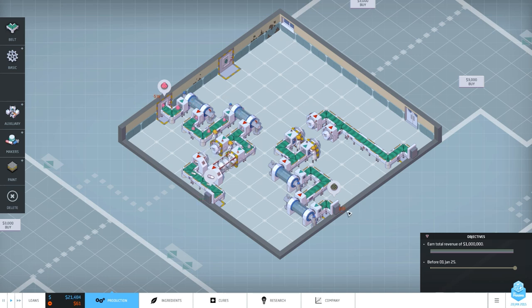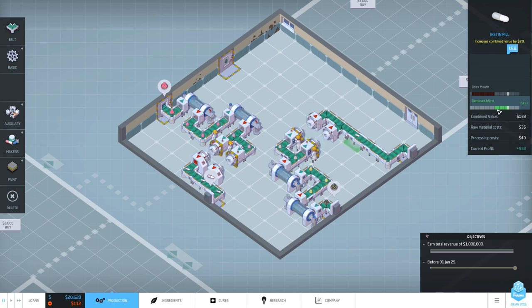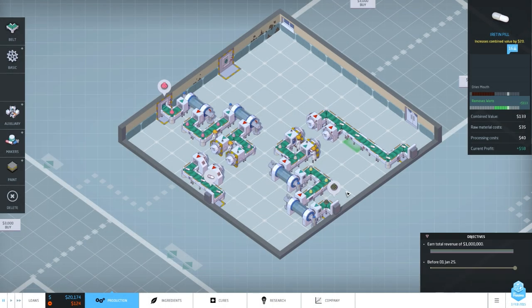With two production lines running it's already pretty good. There are other elements of the game too - for example demand, because if we make a cough syrup only people in winter will need it, not really in summer. There are also world events that influence prices. We're pushing the warts remover out - you can see it can remove warts. Let's push it out as a pill and give it a name. We'll call it 'Erase'.